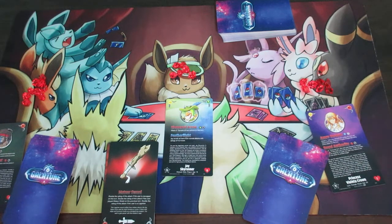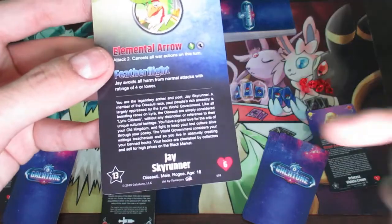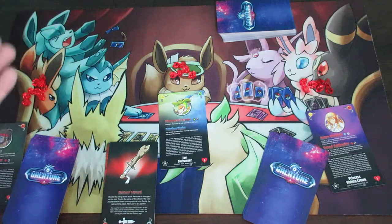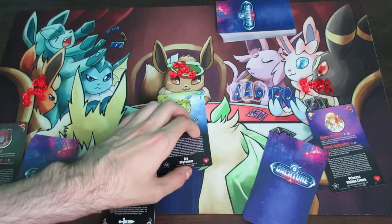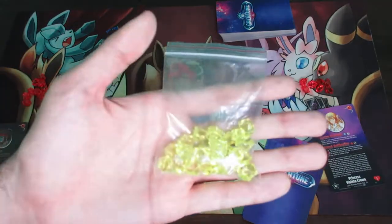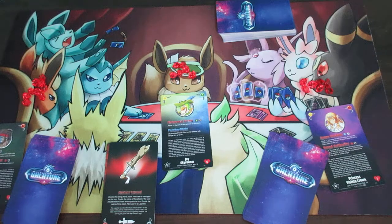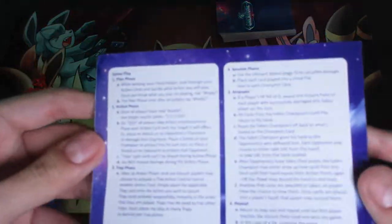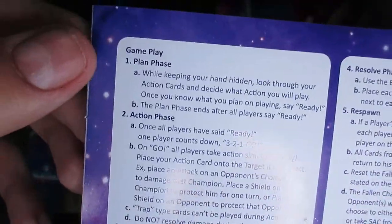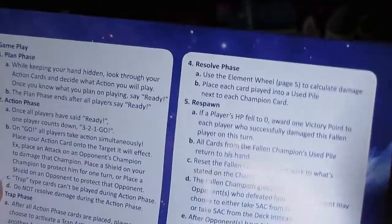The goal is to make other character cards fall in battle by depleting their health points all the way. When a character falls, the person who depleted their health points gets one victory point, showcased by the yellow counters. The first player to gain three victory points wins the game. The game is played in a series of four different phases per round: the plan phase, the action phase, the trap phase, and the resolve phase.